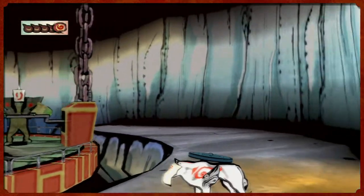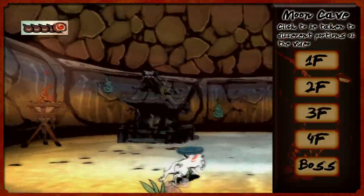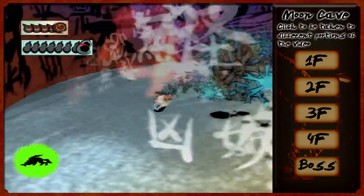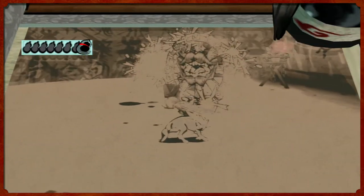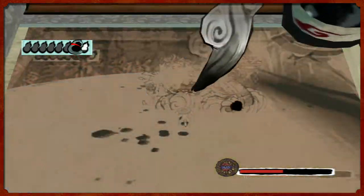What is up my Squirtle-lights, it is I your king welcoming back to more Let's Play Okami. In the last episode we met the brush god of inferno Moegami and now we have the power of fire on our side. Let's have some fun - we actually have fire in this fight so let's have a fire fight.